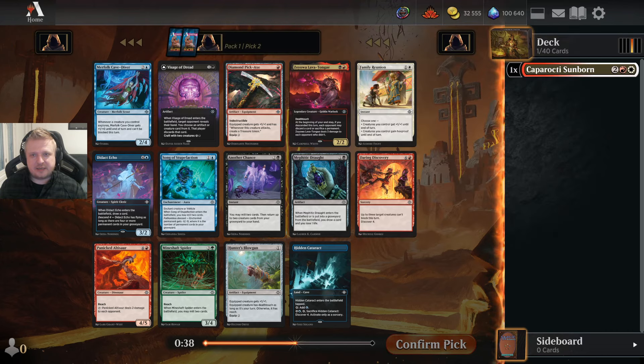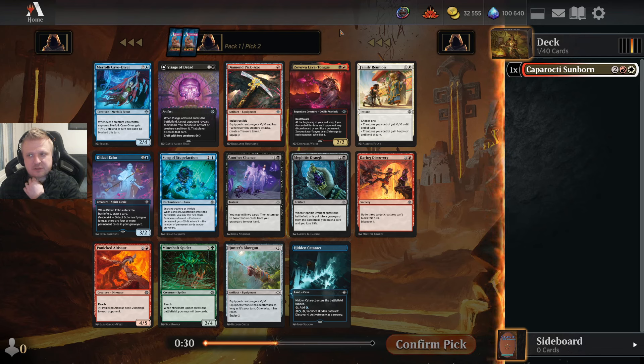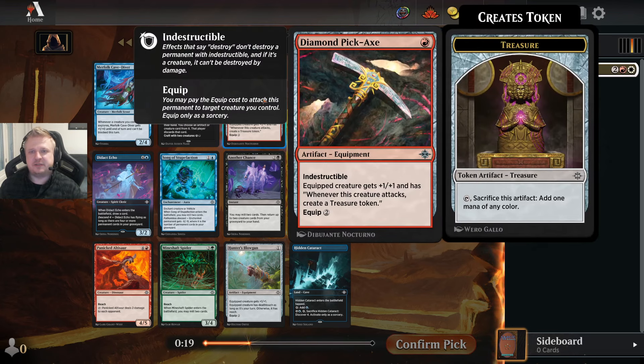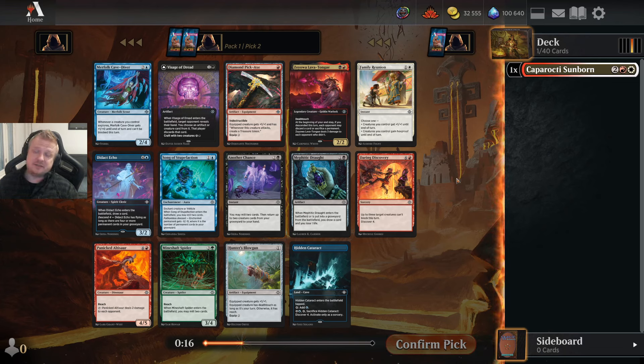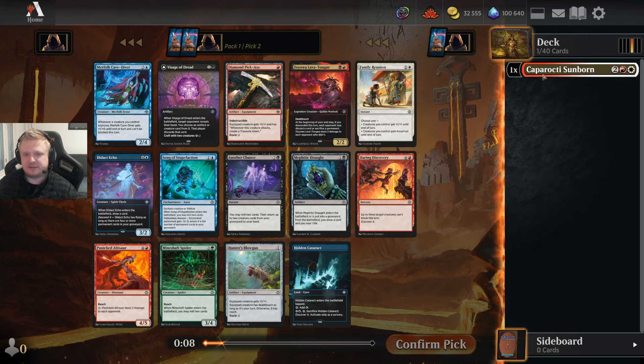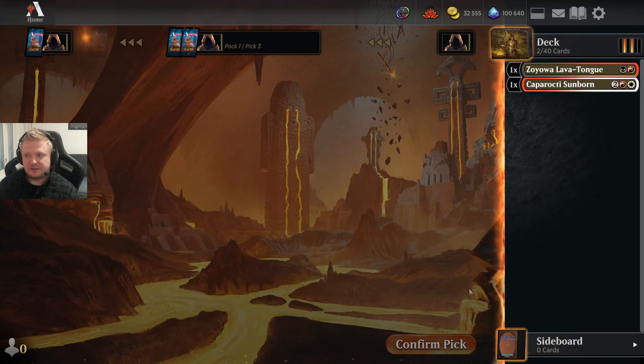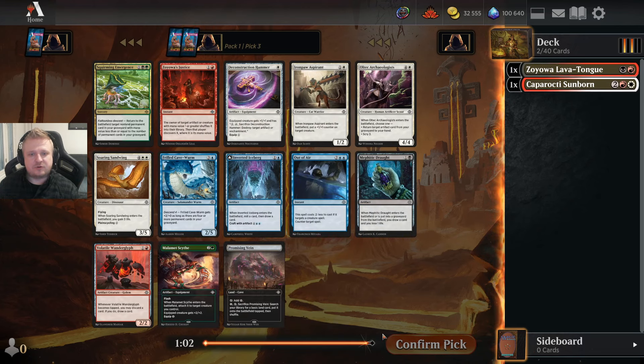This pack has a Diamond Pickaxe and the Zojoba. I think I would take the Pickaxe over the Visage and the Zojoba definitely over the Visage. The Zojoba is just a really good card and I can be black-red splashing for the Sunborn. I should take the better card early in the draft — there's no guarantee I'm going to be white-red, but even if I'm red-black I can still splash the Cabarrochi Sunborn.